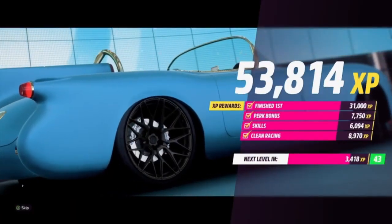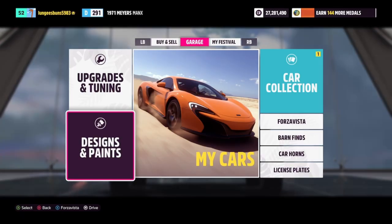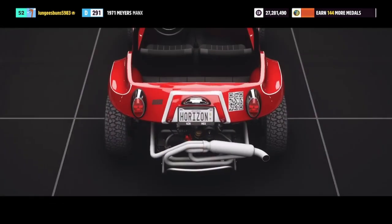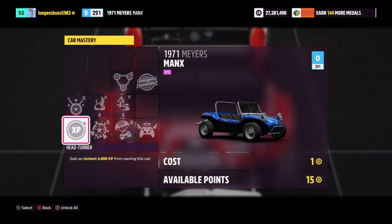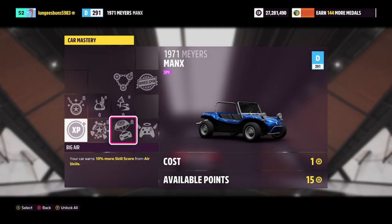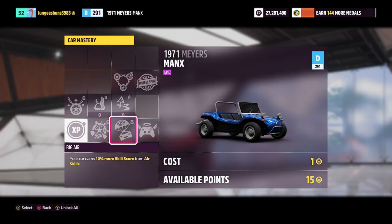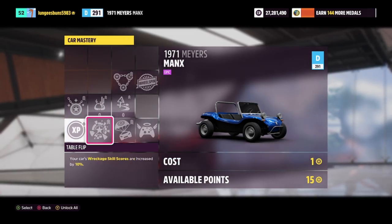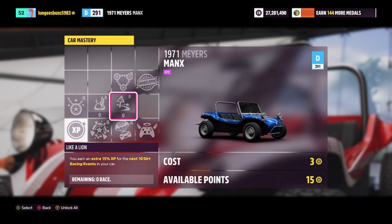Once you finish the race and you've got yourself some skill points, we can now begin converting them to regular and super wheel spins. When you're ready, you can buy the 1971 Mayor's Manx — this vehicle can actually be purchased in the auction house for anywhere under 50,000 credits, so it's really cheap. You can then spend 16 skill points to get a regular wheel spin, and providing you get cars that don't have the skill tree already upgraded, this can be a really good method for farming wheel spins without costing much in credits.